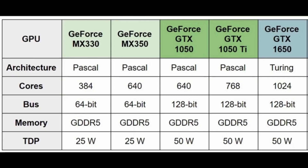Hi everyone, how are you? This is the Benchmarking Empire channel. Today we will have old Pascal mobile GPUs: GeForce MX330, MX350, and GTX 1080, 1080 Ti, and GTX 1650.